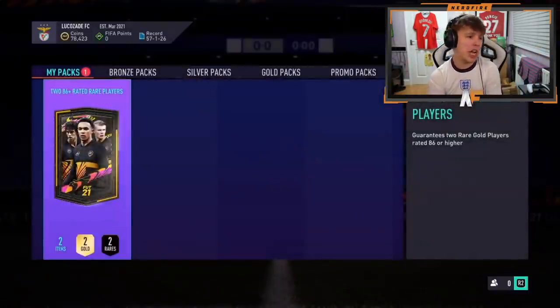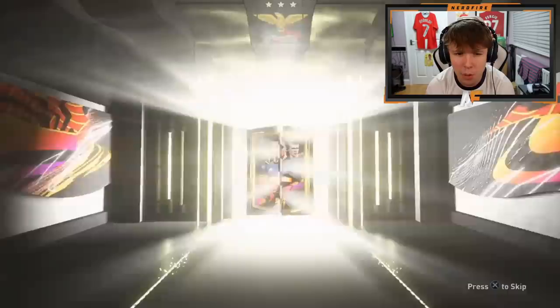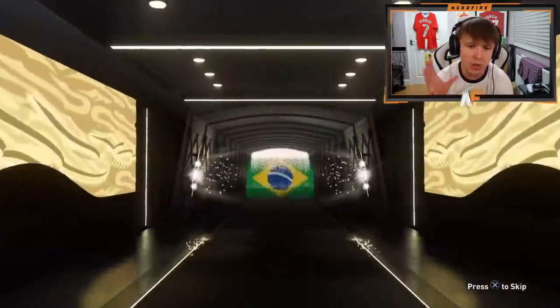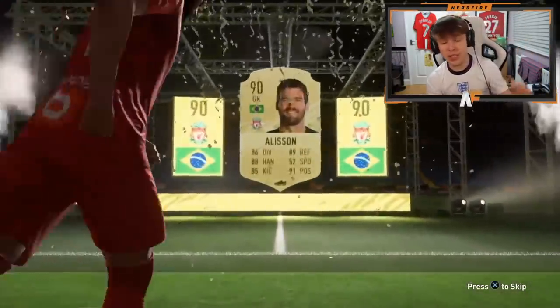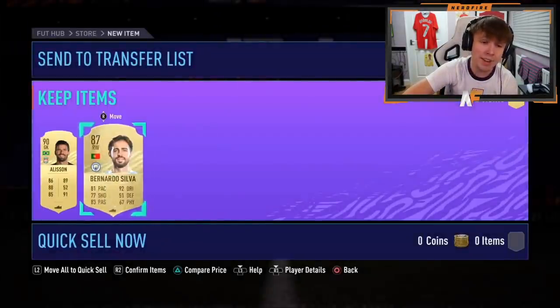Pack number seven - come on then EA Sports, FUT Birthday. I just want to see the green glow. Brazil goalkeeper - Alisson, the higher rated one. I didn't want to say anything in case it was Ederson. Who does he get behind Alisson? We can get higher than an 86 behind him - 87, we'll take it.